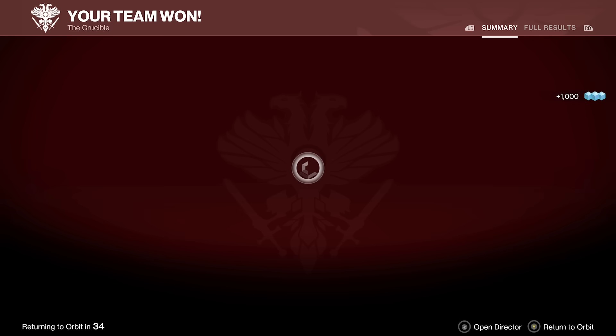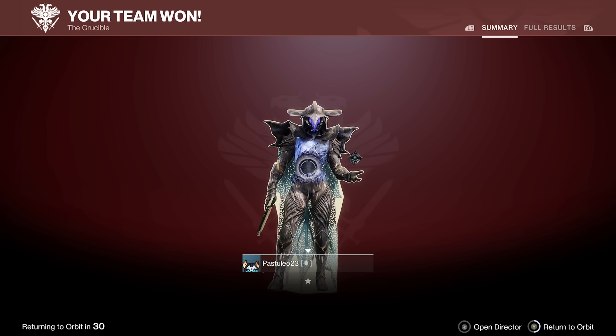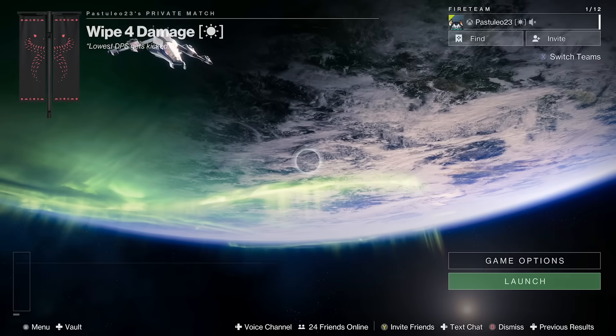You have 2 options after a match: you can wait the 30 seconds to go to orbit, or hit go to orbit immediately and then hit launch. You don't need to reset up the match every time.